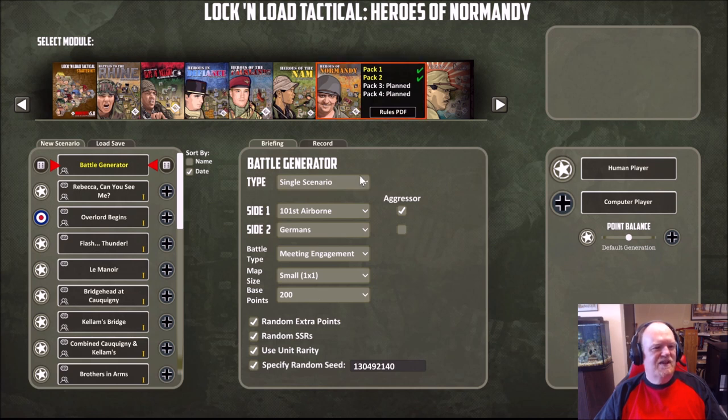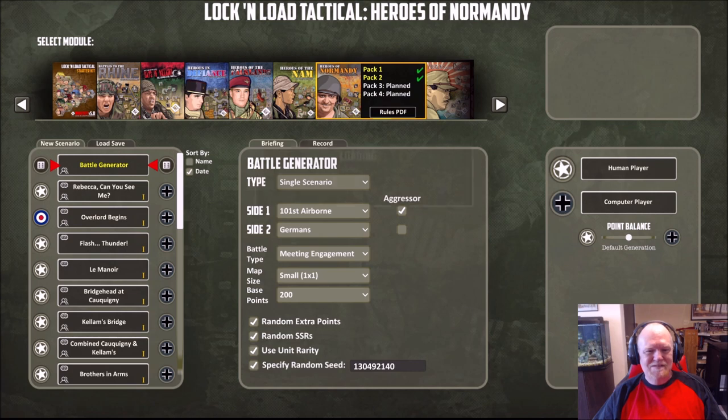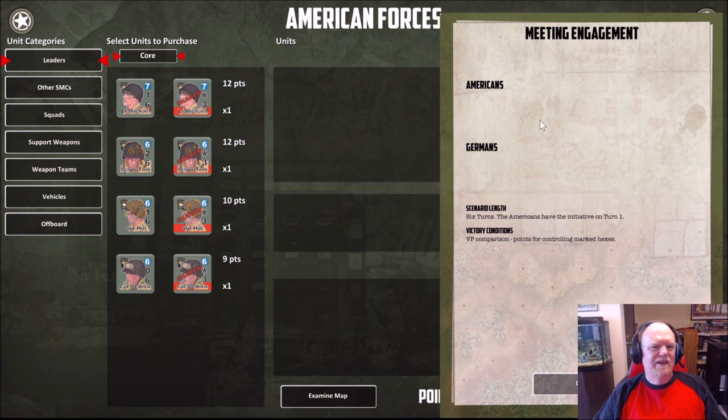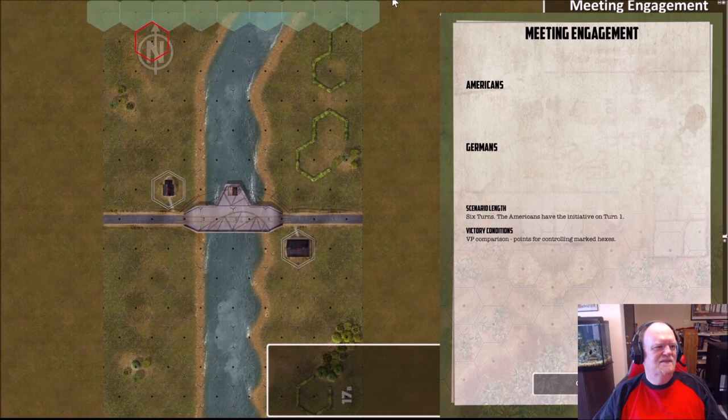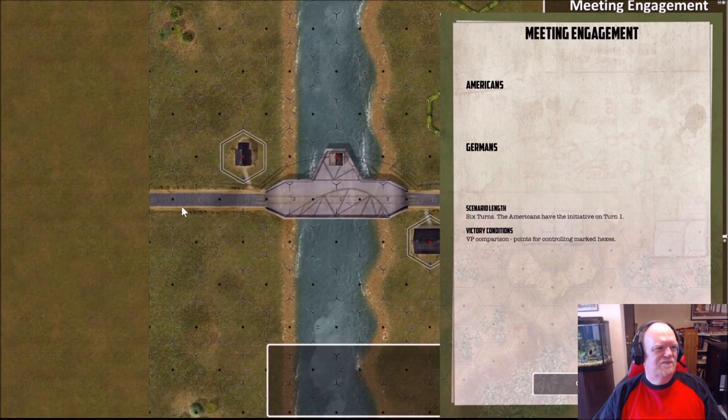So we got it all set up. Then we go right into it — it will load up. We've got a meeting engagement, six turns. The Americans have the initiative on turn one. Victory conditions: VP comparison points for controlled marked areas. Let's take a look at the map. This is the meeting engagement map, with the victory point locations marked right there, and here are our entry areas.